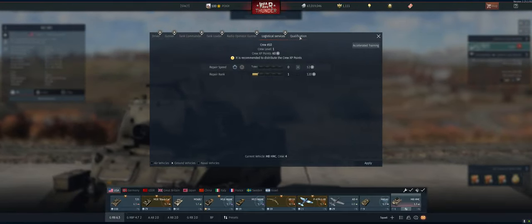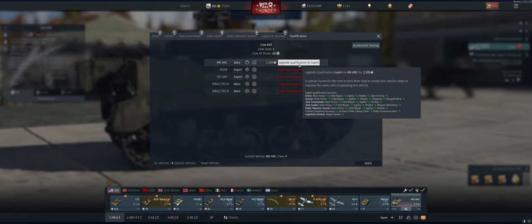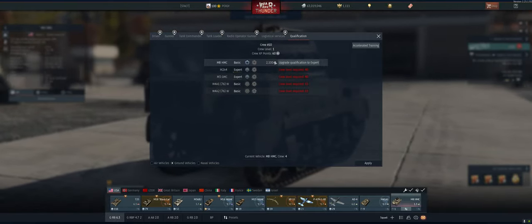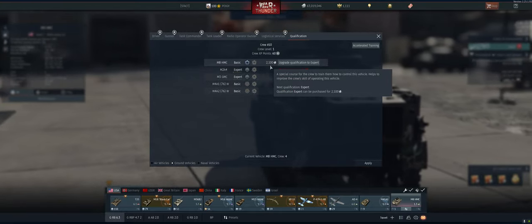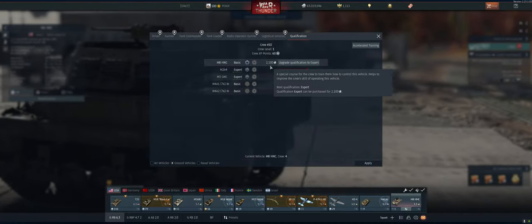So now let's go in. When you want to expert a crew, you're going to go into qualification. You're going to see this option: upgrade qualification to expert. In this case, because it's a low BR, it's only going to cost us 2,100 silver lions. But no matter what the cost, it's essentially going to pay for itself. You're going to do better in the game and earn more silver lions, so it's absolutely worth it every time.